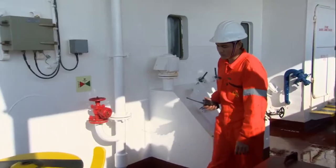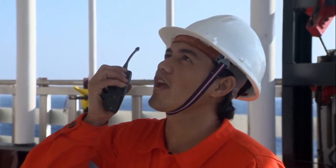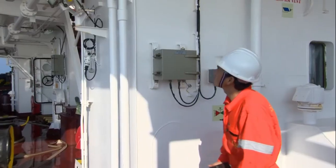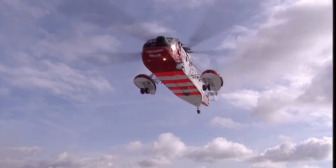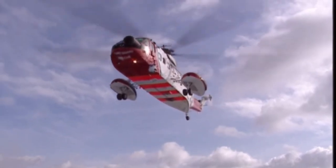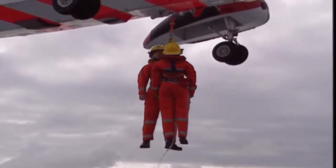At the fire area, a continuous watch will be kept against re-ignition, and the firefighters will go in and remove any smouldering material. Had there been any casualties, the master would report this and make arrangements to evacuate the injured crewmen from the ship.